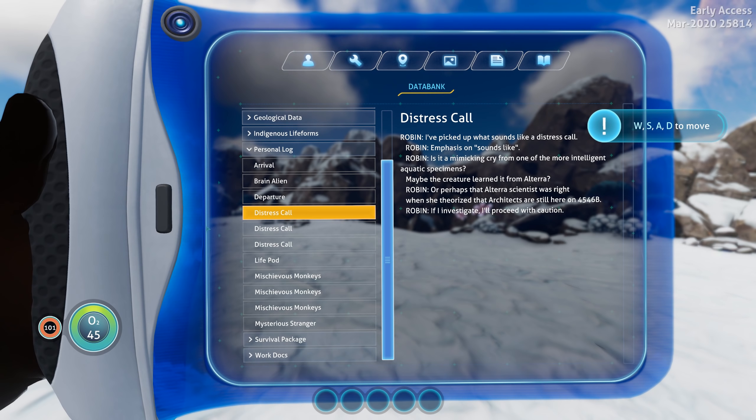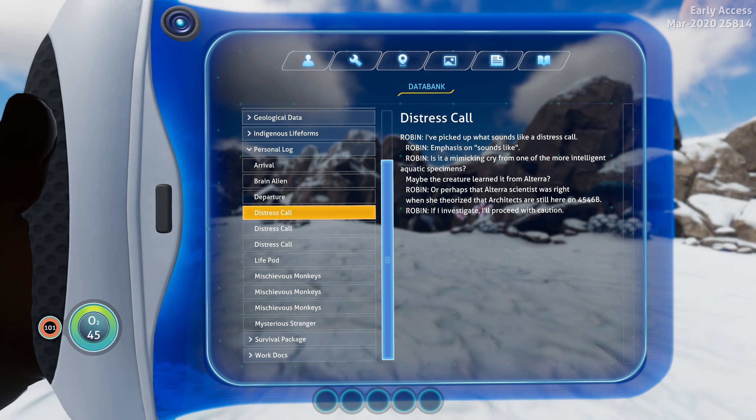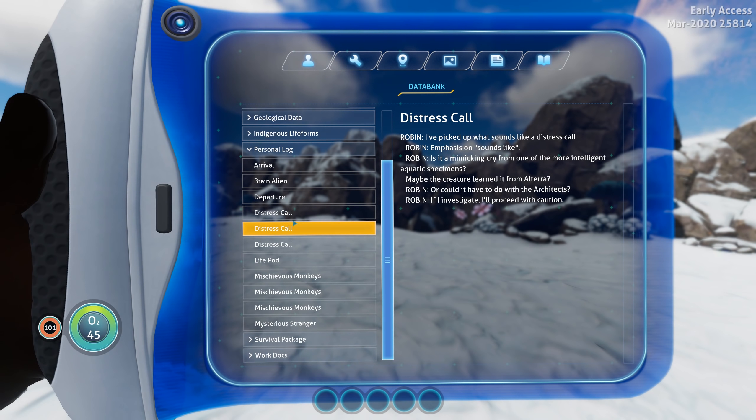It still explodes but then it also still disappears. I'm curious if they're going to leave the debris behind — somebody suggested it'd be awesome if you could get some parts out of the wreck. Maybe they add that in; maybe you get some titanium or like wrecked salvage or something like that.